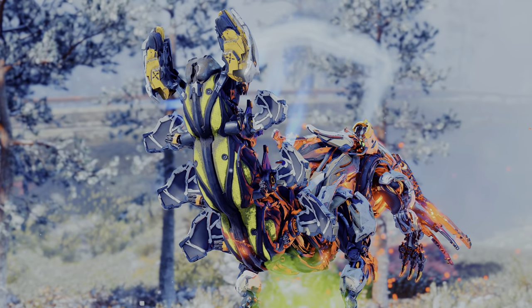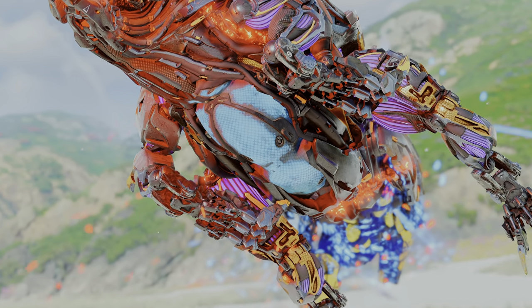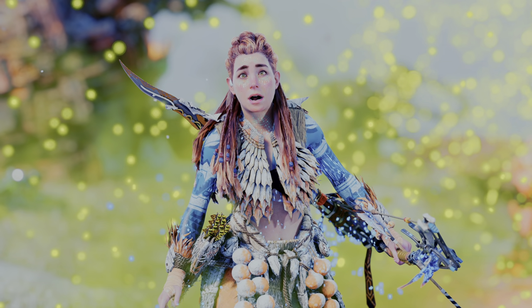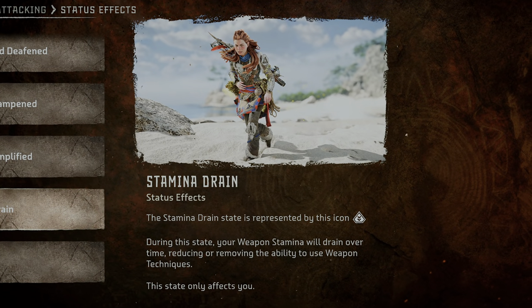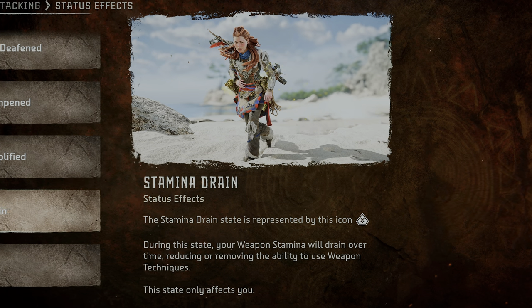These liquids include a yellow stamina draining liquid stored in the machine's tail, a blue damage dampening liquid stored in its abdomen, and a red amplifying liquid stored on its back, each capable of inflicting status effects through prolonged exposure. As its name implies, the yellow stamina draining liquid will inflict the stamina drain state, preventing you from utilizing weapon skills and even preventing a weapon's overdraw ability.